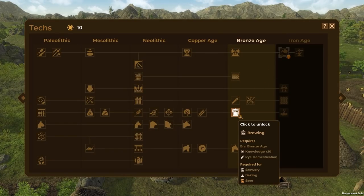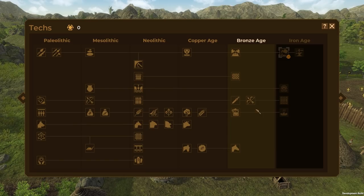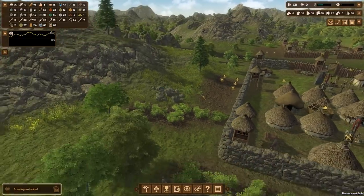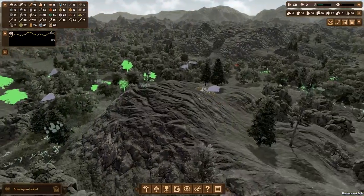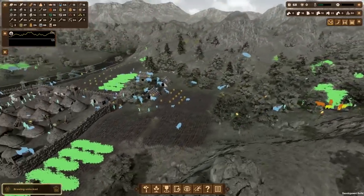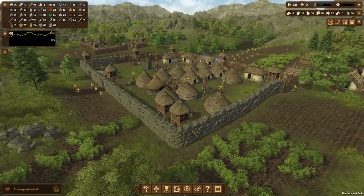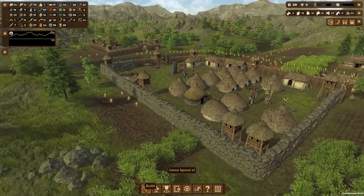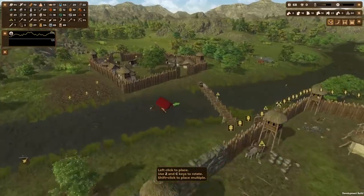Ten knowledge points — I'm going to unlock brewing. And we are done with the Bronze Age! Now we just need to save up for the iron age. I kind of want to see what a raider attack looks like now that we have weapons and stone walls. Raiders might be coming soon — we'll wait and see how our people fare.